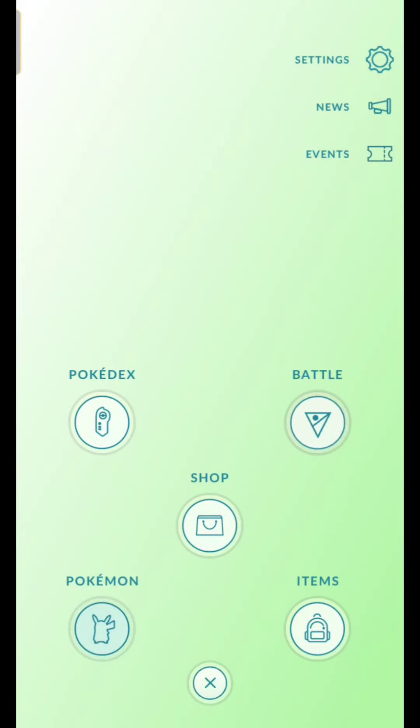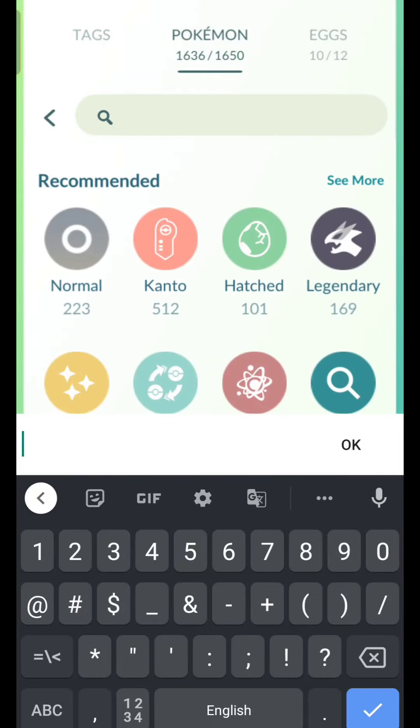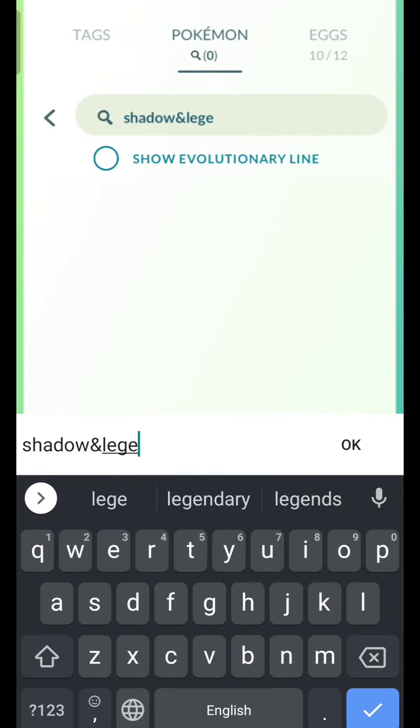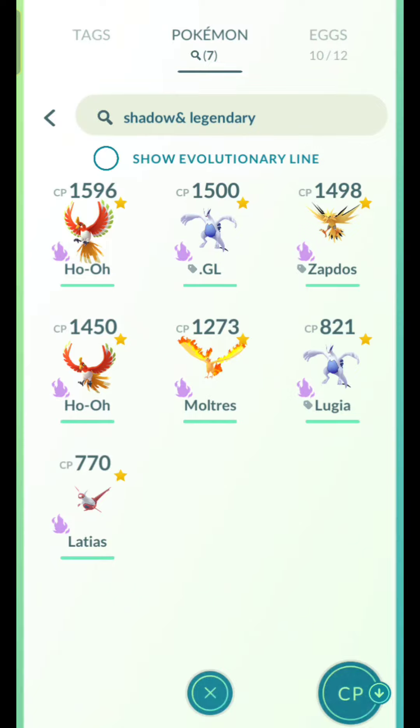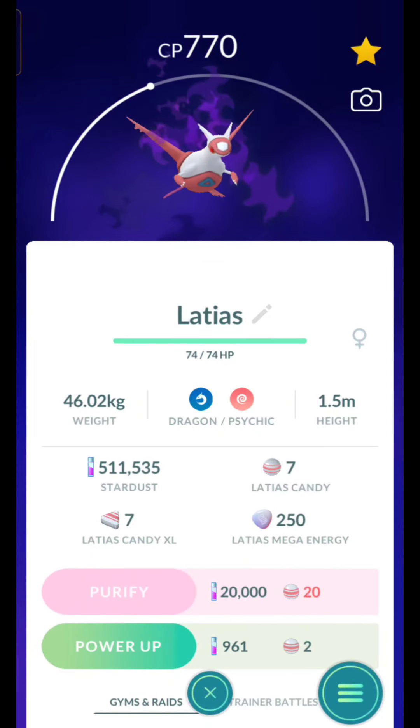Now let's see my Pokemon Storage. Let's search Shadow and Legendary Pokemon, and you can see that I have only caught Shadow Latias recently, and I haven't caught the Shadow Latios from the recent events.